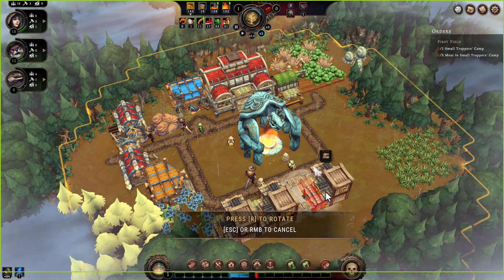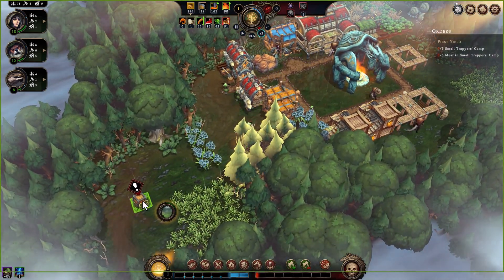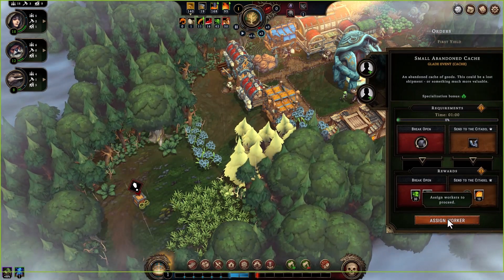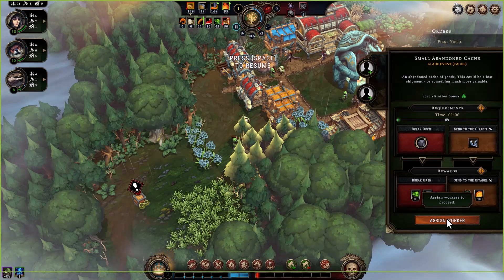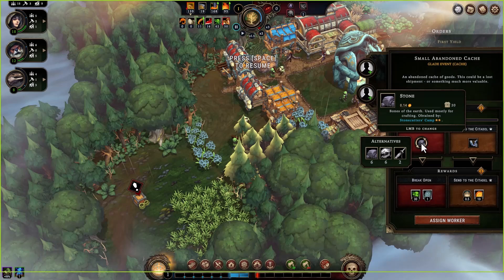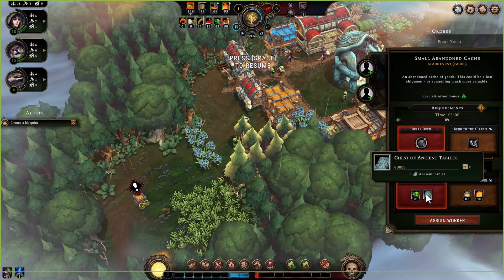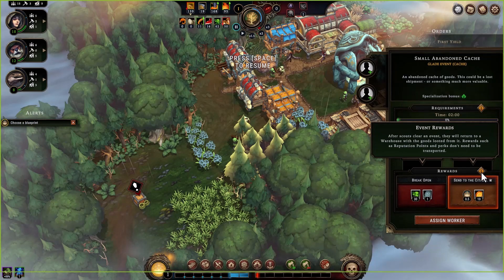Shelter and maybe another shelter there. Small abandoned cache — an abandoned cache of goods, could be a lost shipment or something much more valuable. Requirements: break open needing three tools, or use rocks. If I send it to the cathedral I get a bit of reputation and a chest of ancient tablets. After scouting, rewards such as reputation points and perks don't need to be transported.